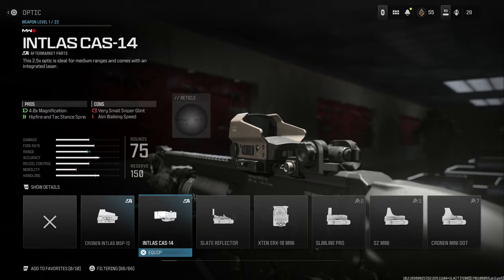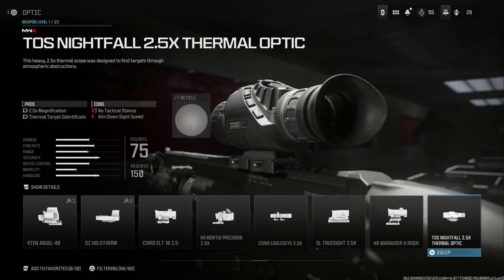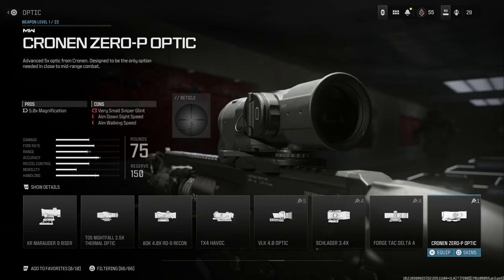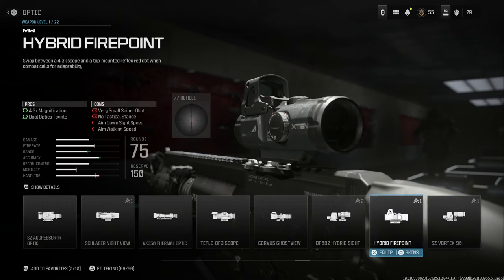We're going to put on the OVR laser for aim stability and sprint-to-fire speed. For the optic, this is personal choice. The original HAMMER would typically have used an ACOG, so you could run that or the ACOG with a Delta Point. I'm going to run with the Hybrid Fire Point — putting it on the HAMMER because it seems fitting — giving a 4.3x magnification with a dual-mounted red dot.